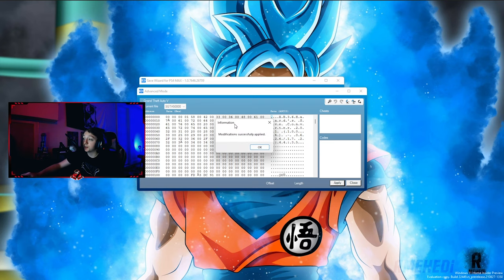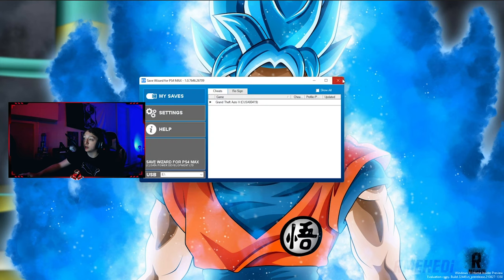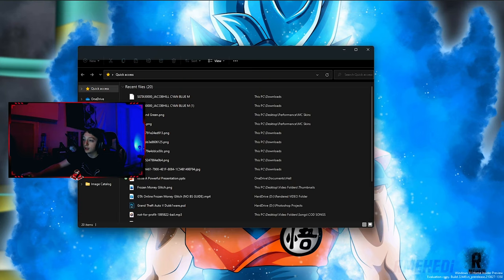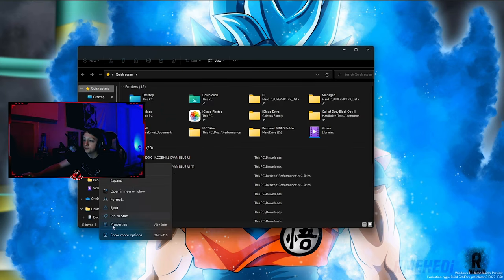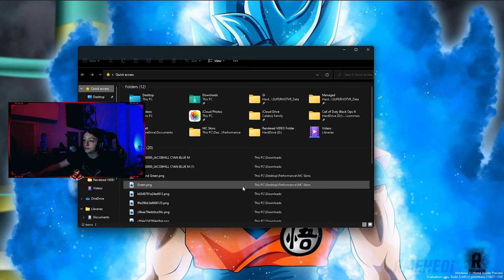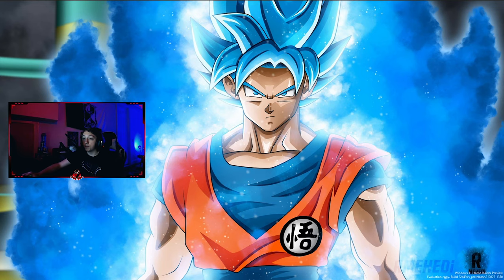Once it's finished, it will pop up saying 'Modifications successfully applied.' Press OK and close Save Wizard. Now open File Explorer — don't just pull out the USB because that can damage it. Go to your USB drive, click Show More Options if you're on Windows 11, and select Eject. Once it's ejected, unplug it and put it back into your PlayStation.